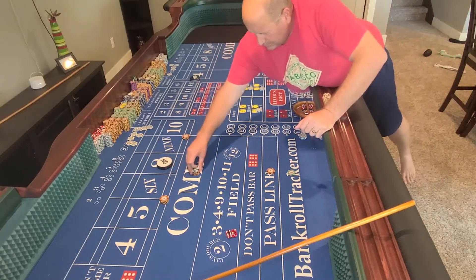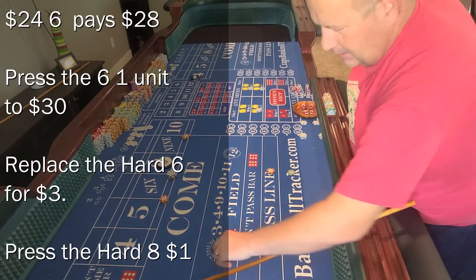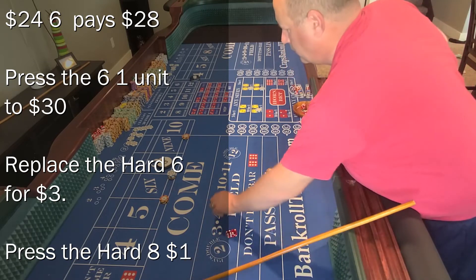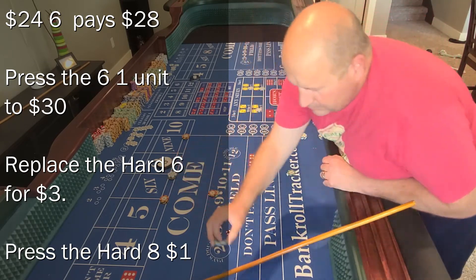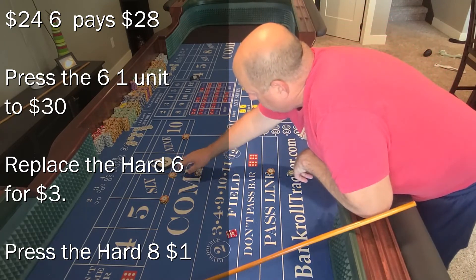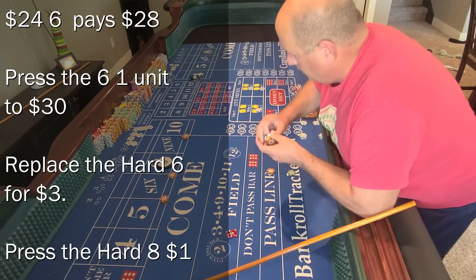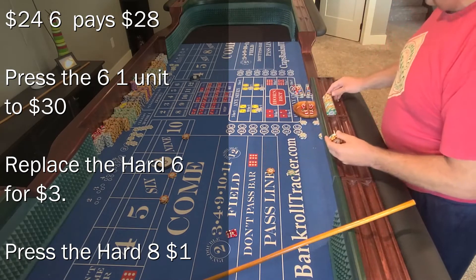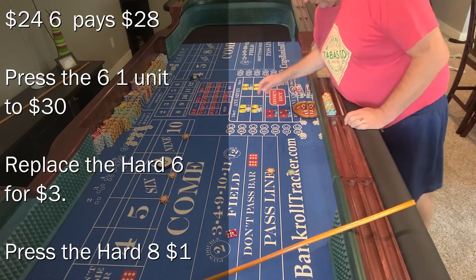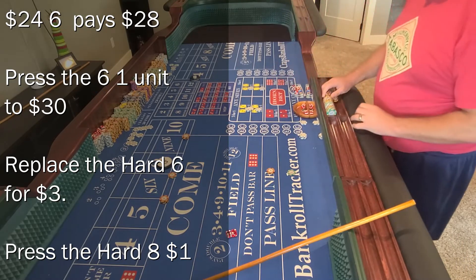There's a six mark. I've got $24 on there, so I'm going to get paid $28. I'm going to take $30 for two — take two right off the top. The hard six is down, I'll replace that. Since we put all our money back out last time, let's put $22 in our pocket. We'll make it three each on the six and eight.